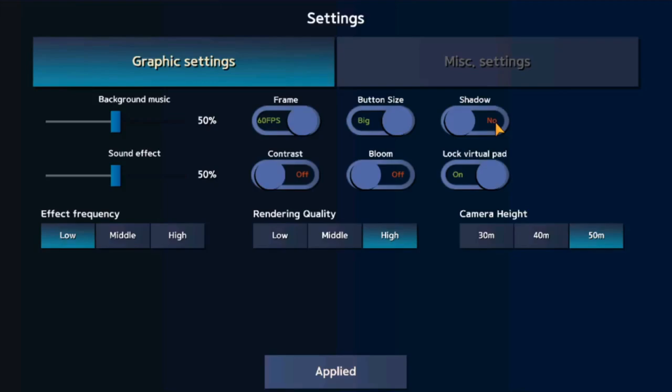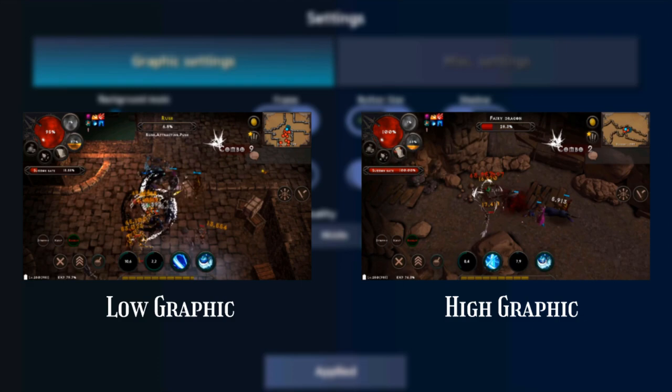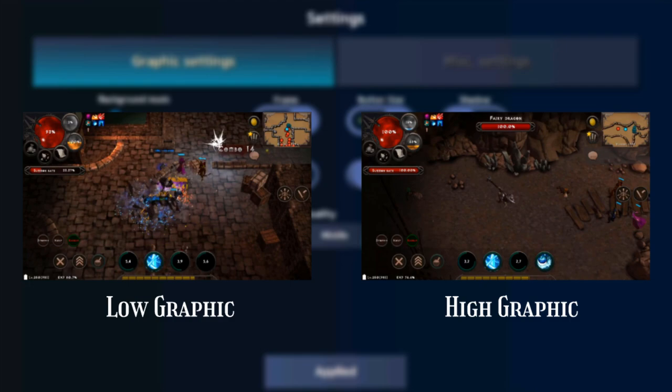The settings setup is pretty straightforward since this interface allows you to configure your gameplay experience however you want. It can either improve your gaming experience or make it worse. If you don't have a good phone or a good PC to run BlueStacks, I personally turn off Contrast, Bloom, Shadow Effects and lower down the frequency to increase game performance while keeping the graphics as high as possible. This is optional but feel free to reconsider some of these options.